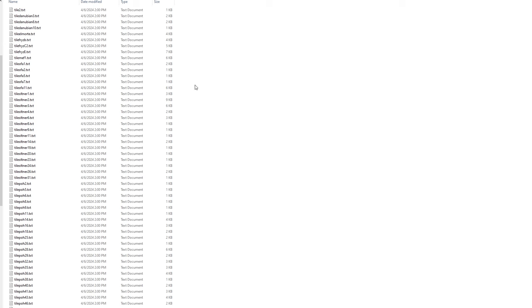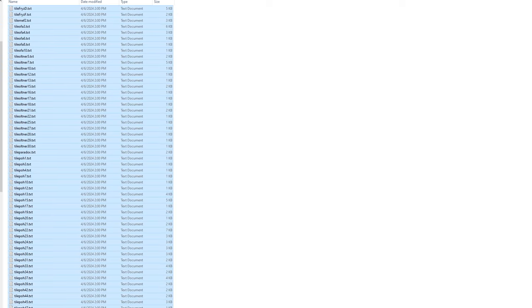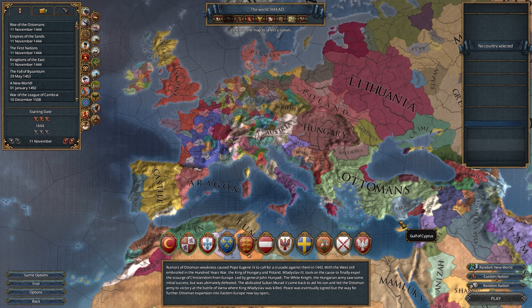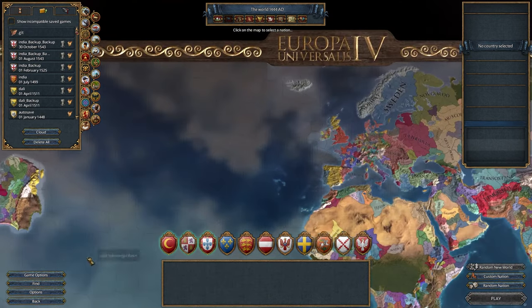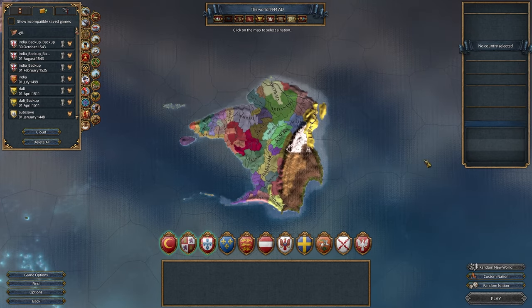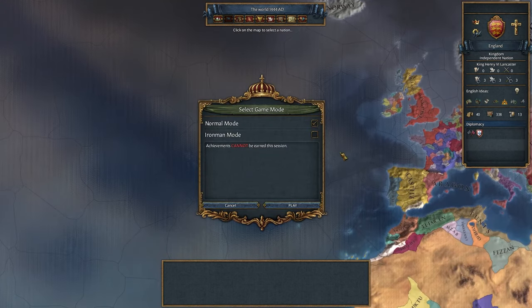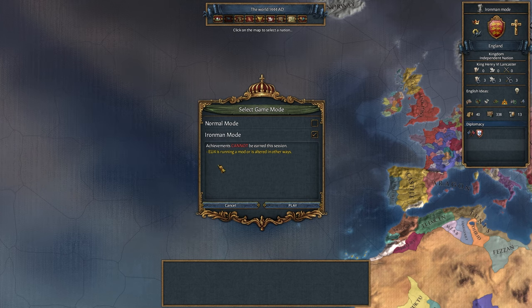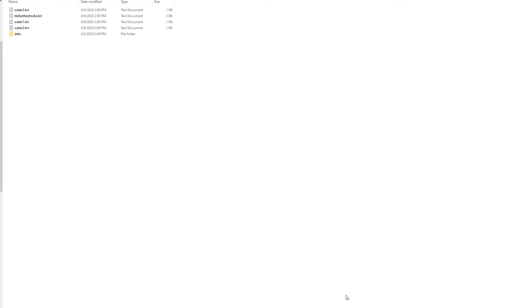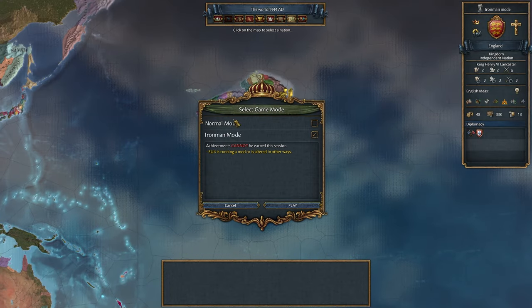Here you want to choose some tiles you want to spawn — India, for example — and everything else you move to another folder. For example, a temporary folder. Just Ctrl+X, Ctrl+V. Leave just the three water files. Now launch Europa Universalis, click Random New World — and ta-da, India! First try. I tried without this for like half an hour and it's almost impossible. But this way it's easy. The problem is that even if you move the files back, it will still write this and won't let you earn achievements.